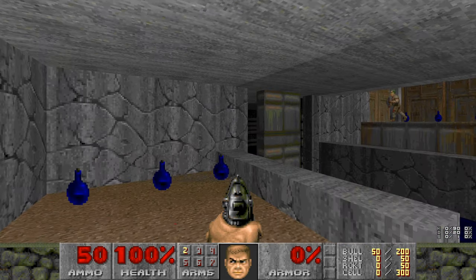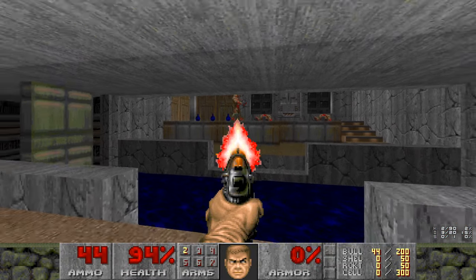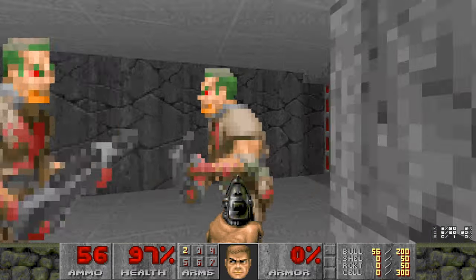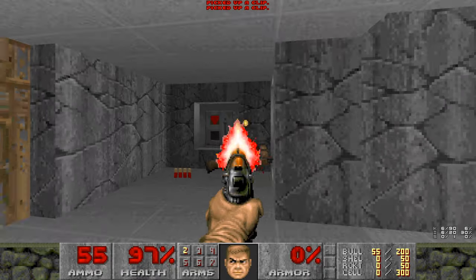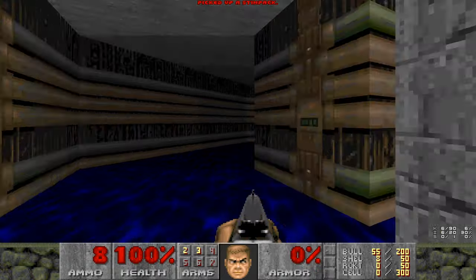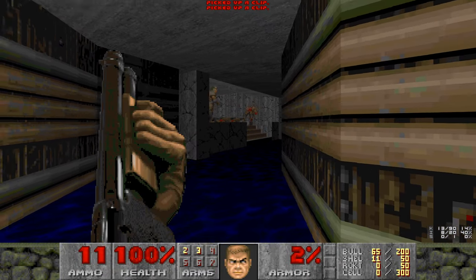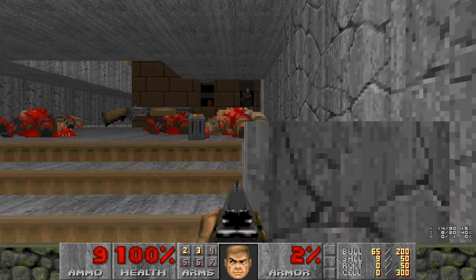Alright, here's Underhalls. This level is pretty famous for being nearly impossible on pacifist mode, which is where you beat the level without harming any enemies. The sheer number of zombies in this level is just absurd. And yes, this is your introduction to the shotgunner and his shotgun. There are lots of them in this level — just hordes, honestly.